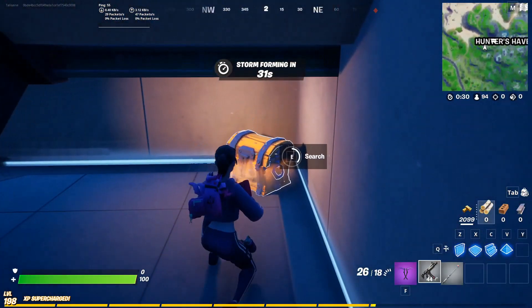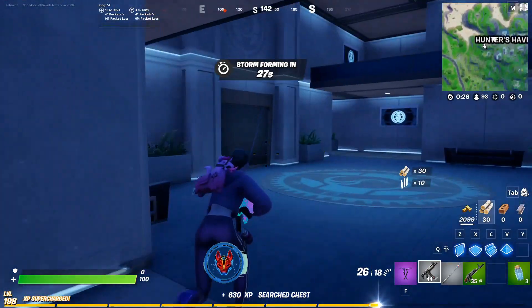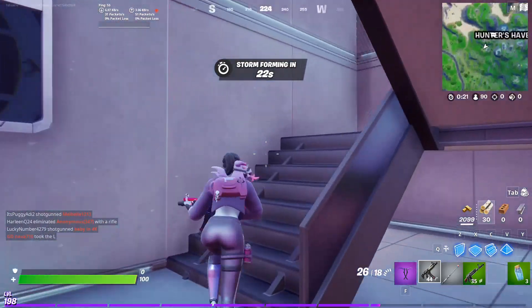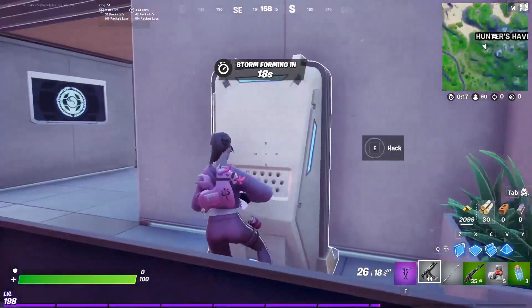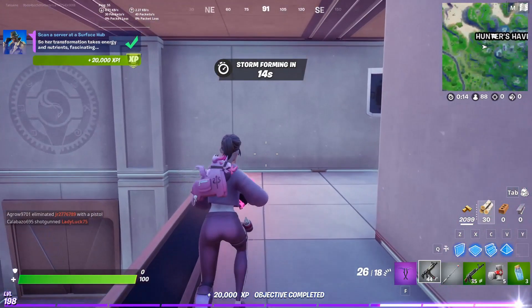We're looking for a tall silver rectangular hub — a computer server. So it's right up there. We're just going to go up the other stairs on the other side here, and then we'll interact with it. This is what you want. So we're going to interact with it, and that's the challenge done.